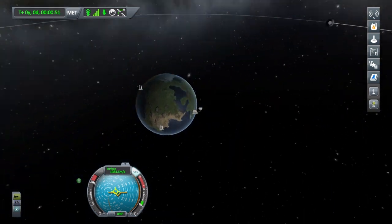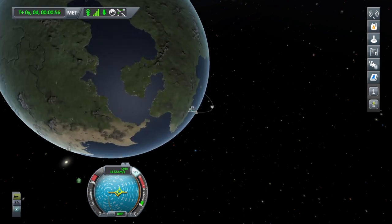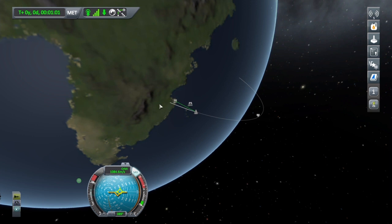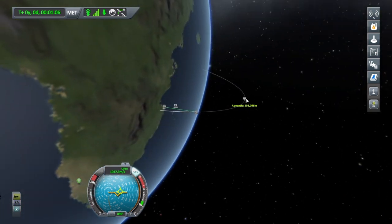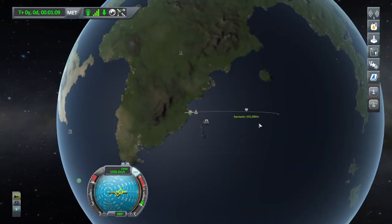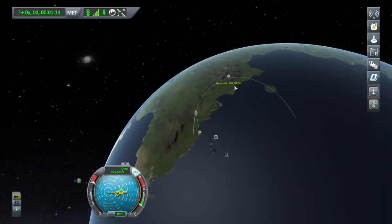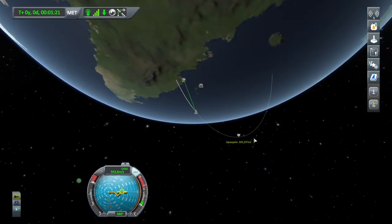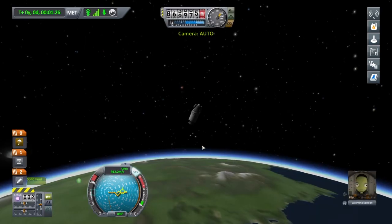Things are a bit small, so do the same zoom-in trick: L1 and the right analog stick. This is our projected path — going to land in the ocean, but we're still in the atmosphere so it's changing slightly. This here is the apoapsis — the highest point in our flight path. It's getting smaller because we're hitting the atmosphere and it's slowing us down. In space, obviously, nothing slows you down — but right now we're still going through the atmosphere. We're at 63,000 feet.